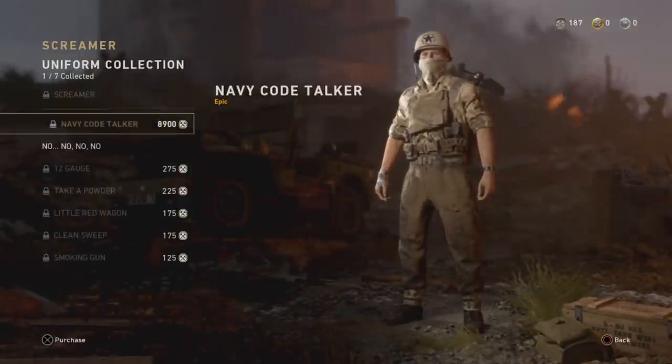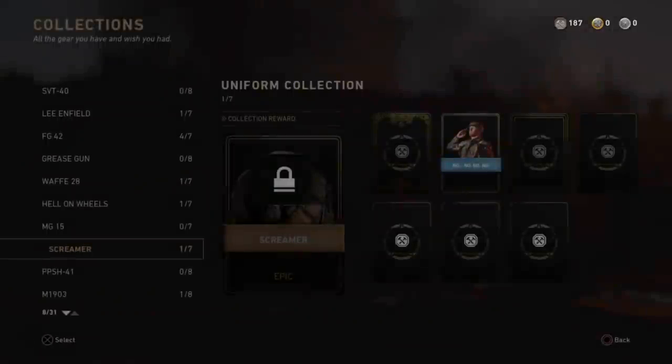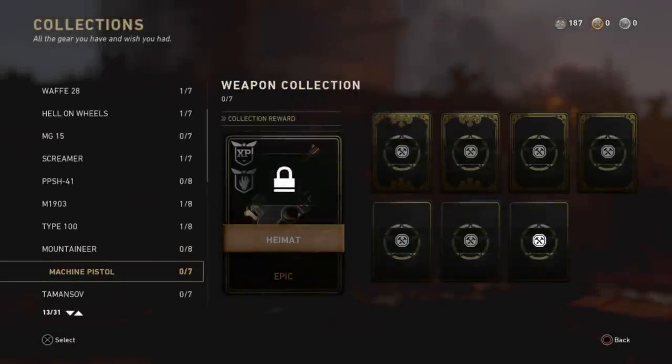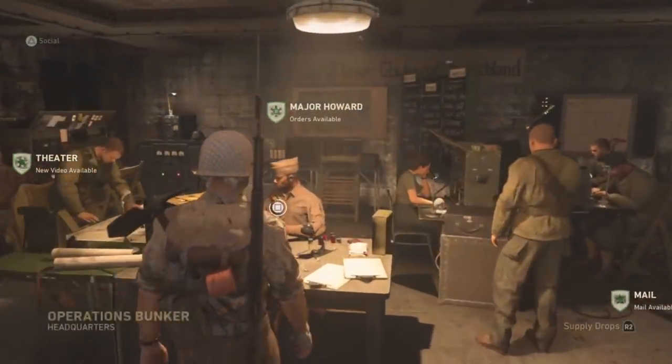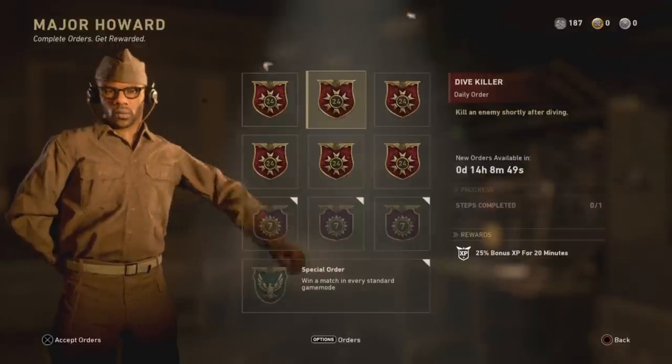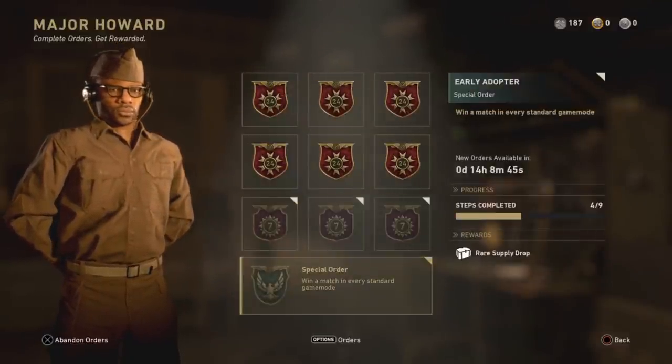However, you won't come by these very easily. There are a few ways to farm for Armory Credits, though they all take quite a while. The best way to try to farm for them is by completing daily and weekly orders from Major Howard. He's located in the HQ and if you can knock out the orders, you'll be rewarded with experience points and Armory Credits.